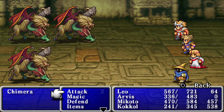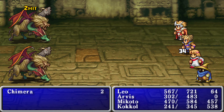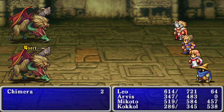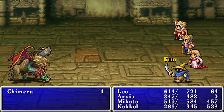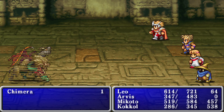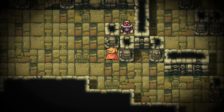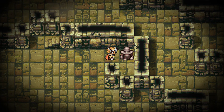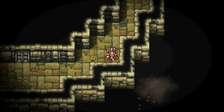Drop some heals. If you talk to the robot — yep, he tells you about the warp cube, which is what you'd need to proceed to the next area. But I already have it, so it's not an issue.